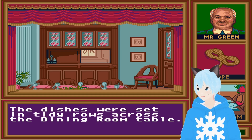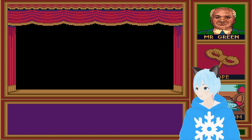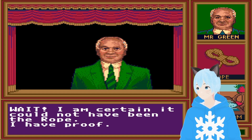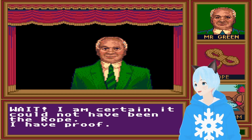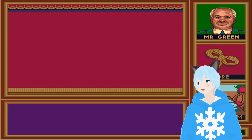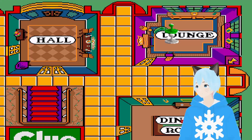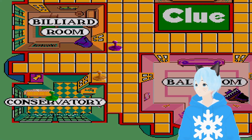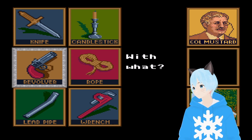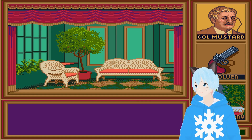The dishes were set in tidy rows across the dining room table. Mr. Green waited with anticipation. He quickly coiled the rope. God damn it — I'm certain it could have been me, I have proof. Oh, he had the rope card. Well, shit. Back to Mrs. White. Actually, I forgot what weapon cards I have — I think I have the wrench and something else.